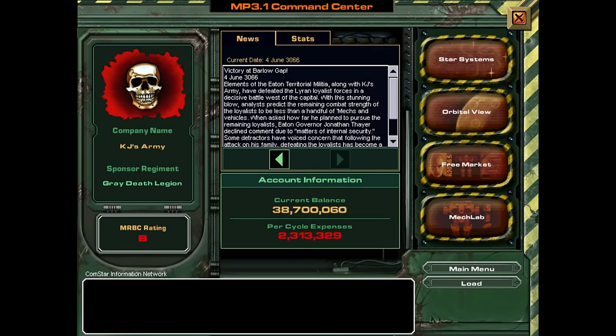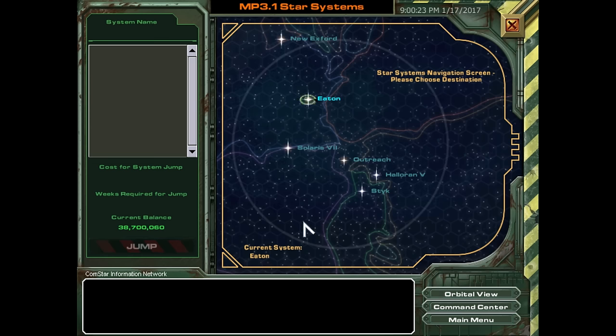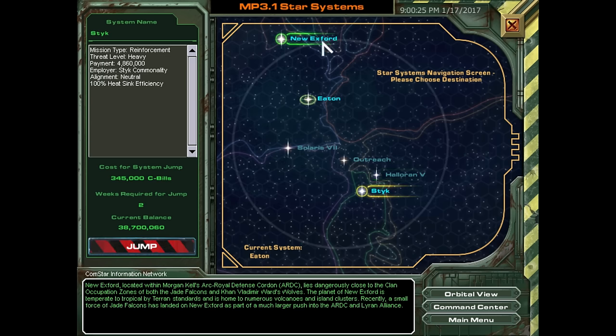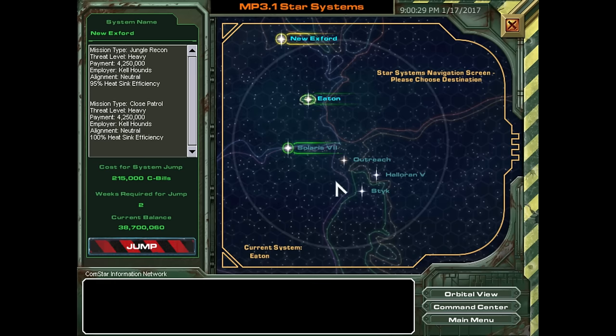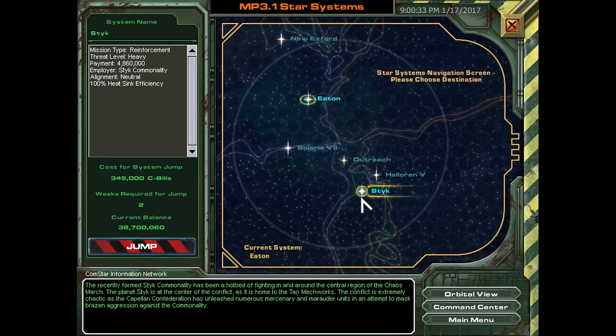Hello and welcome to another episode of MechWarrior 4 Mercenaries. In the last episode we finished off the revolution on Eton, and now we have to go to another star system. It's either Stick or New Xford — let's go to Stick.